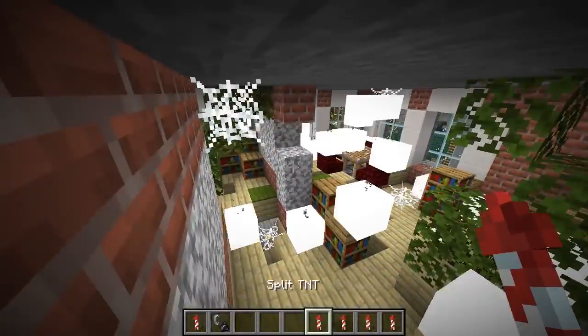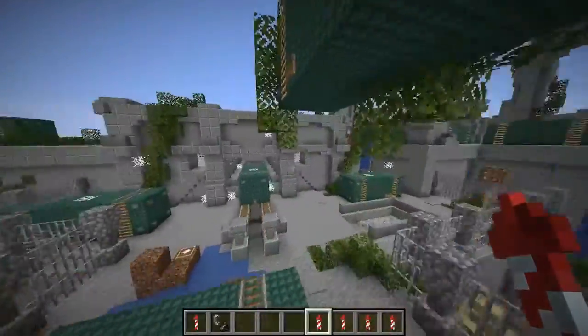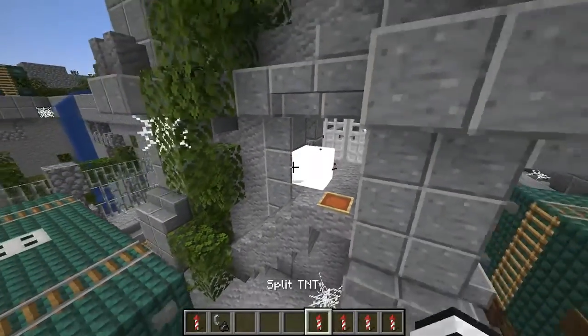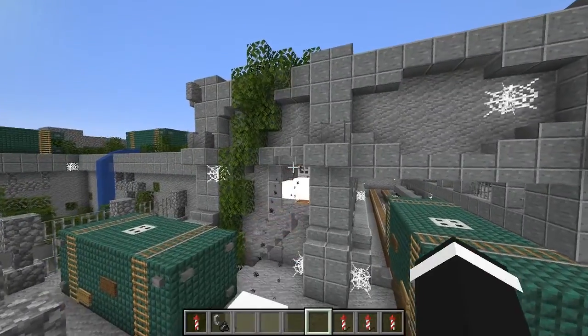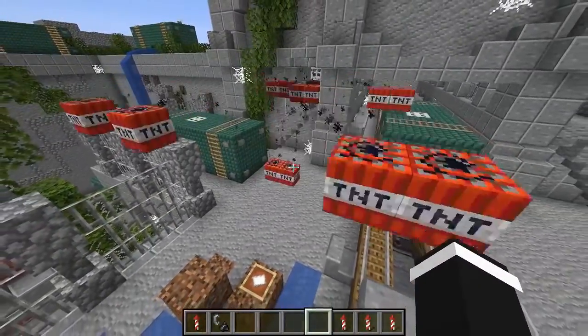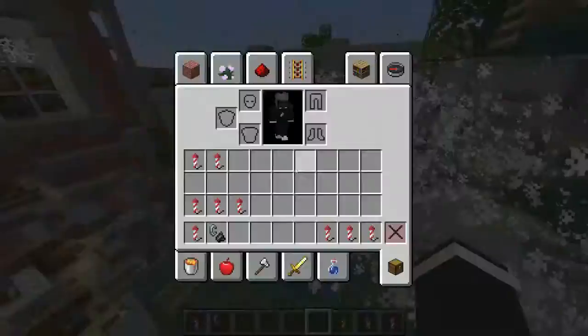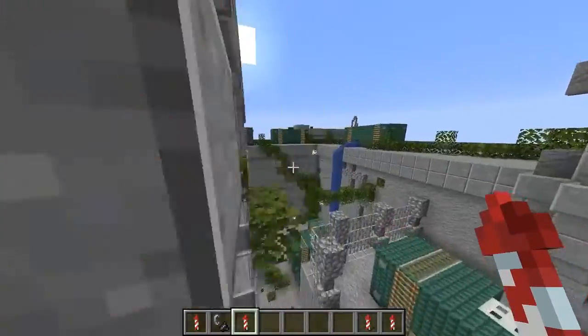It's Split TNT — oh that's cool, it just splits! I know exactly what to do for this TNT. Let's go over here. That's part of the map. One split up one time, split up two times, and now it's gonna explode — eight times!